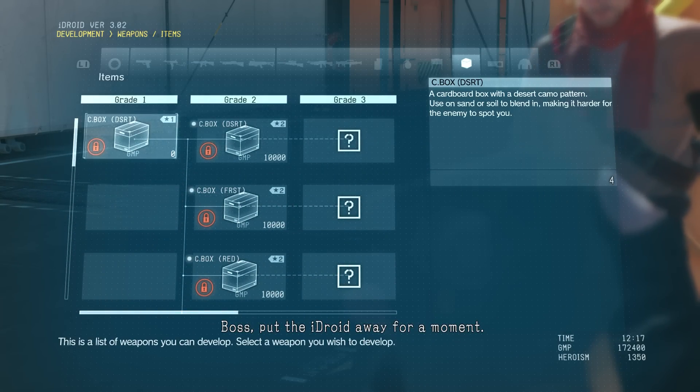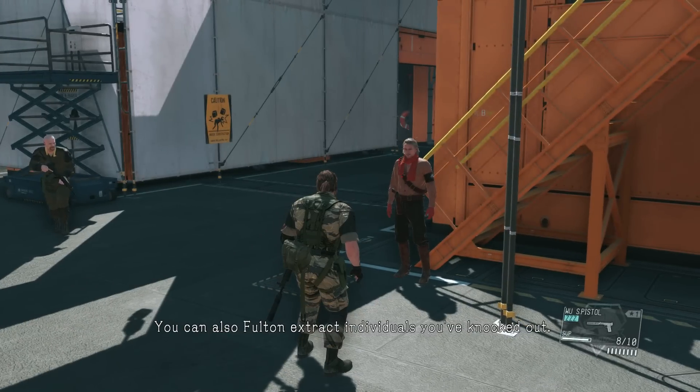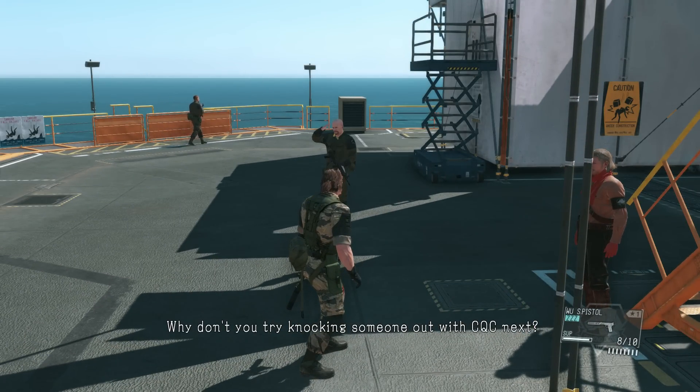Boss, put the iDroid away for a moment. You can also Fulton extract individuals you've knocked out. Why don't you try knocking someone out with CQC next. Show up.